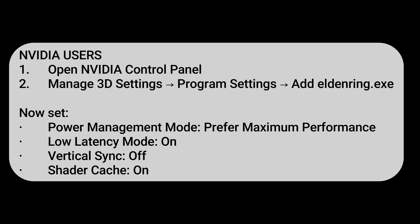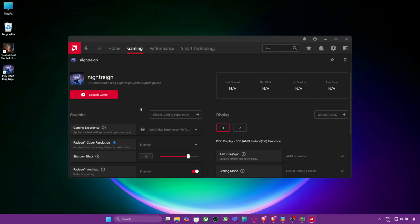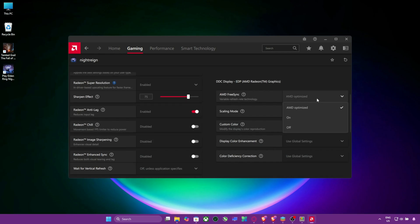AMD Users: Open Radeon Software. Find Elden Ring Night Rain under Gaming and set these options: Anti-Lag Enabled, Radeon Chill Disabled, Wait for V-Sync Off, and turn off AMD FreeSync.